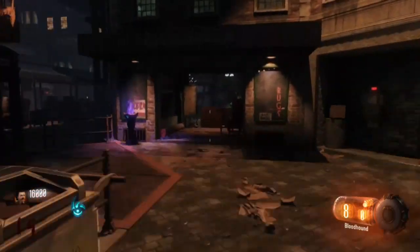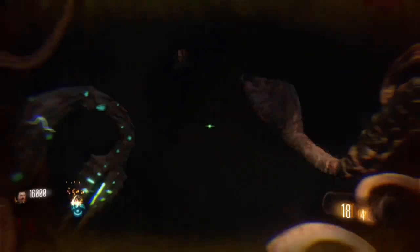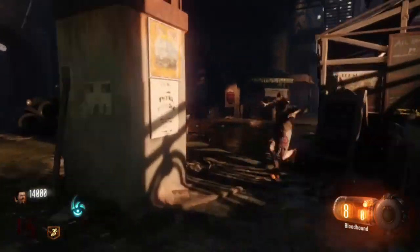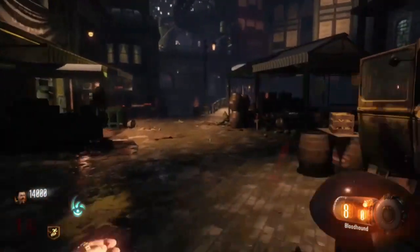As soon as round 15 hits, you want to start moving immediately and quickly, as you will get swarmed if you don't move fast enough. Make your way to the Beast Totem in Junction next to the Stamin Up Machine, power up the Stamin Up and buy it. Then go to the Canal District and start buying all the doors there using the path shown.